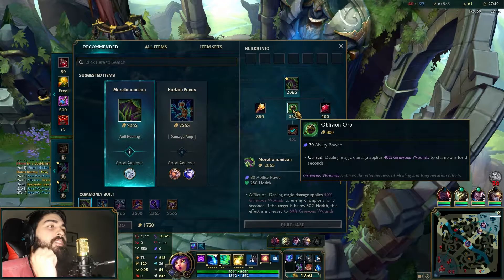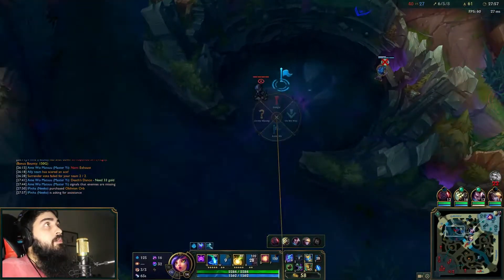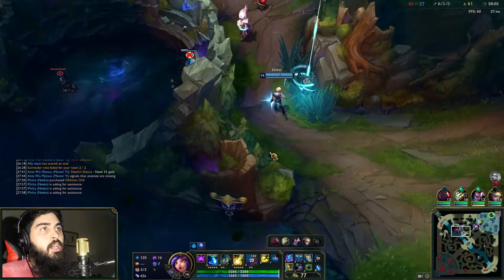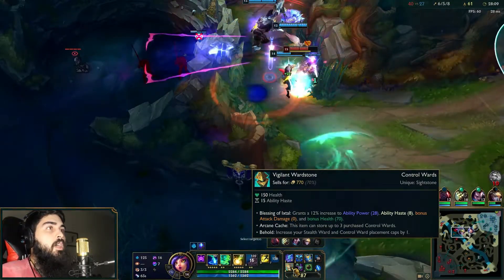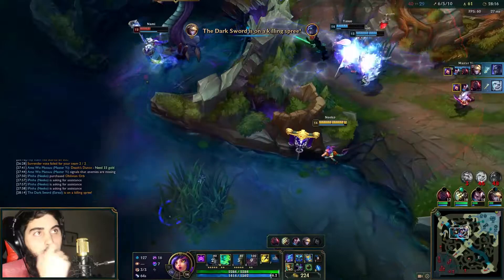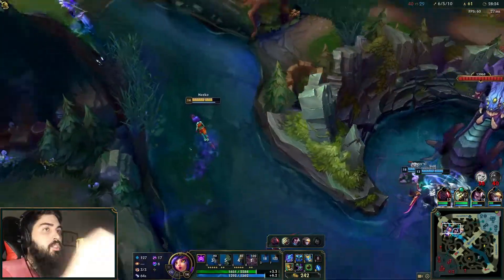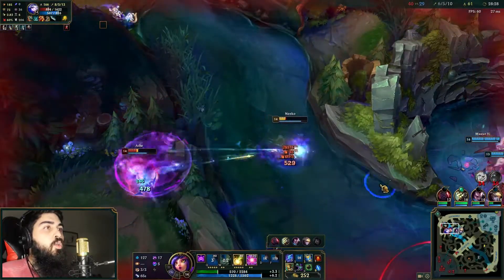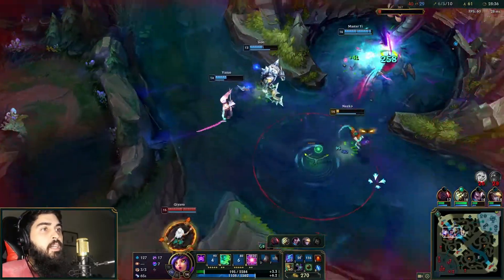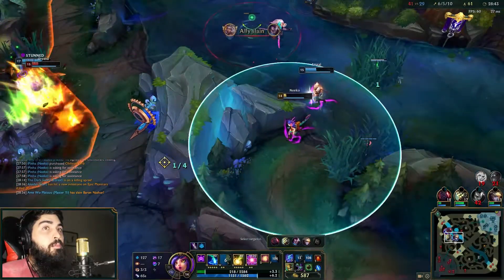I decided to buy the healing reduction item because I realized no one else on the team is going to, and even though I am dealing a surprising amount of damage, I'm not dealing enough to burst people. I start pinging Baron because I think they are on it. My team luckily listens to the call and goes in. I see them trying to burst our carries but they end up being bursted because we have a lot of CC with Sion's Q. Here I flash to get Nami but she flashes away - my Everfrost is a very slow skill.